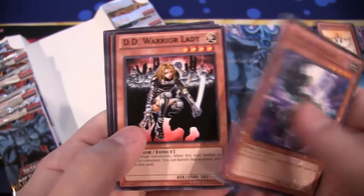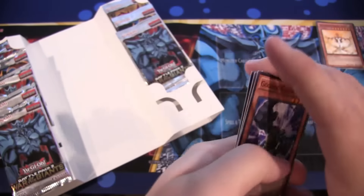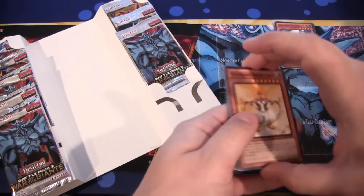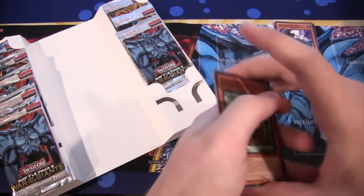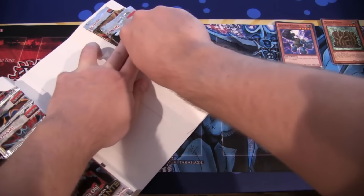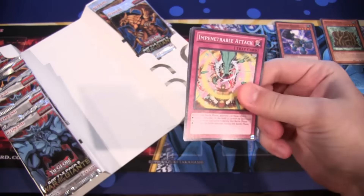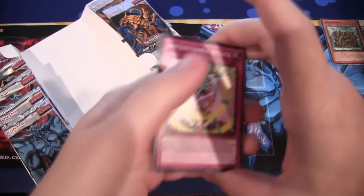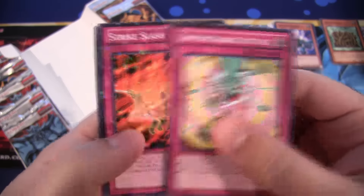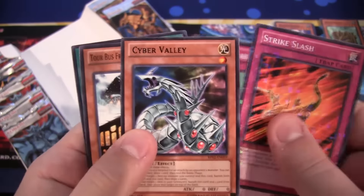Go-Go Golem. And DD Warrior Lady. Dragon Ice — that's pretty good. Hedgeguard — obviously one of the best cards in the set. It's funny some of the cards they reprint, although you'll actually use a lot of these. Strike Slash and Cyber Valley — that's a good reprint.